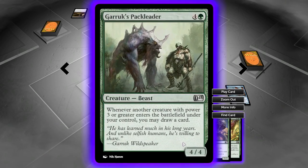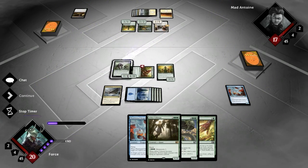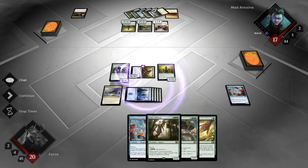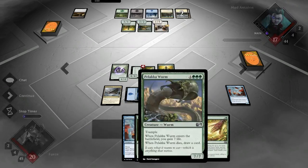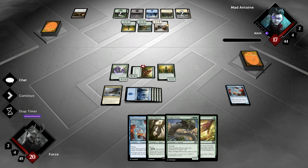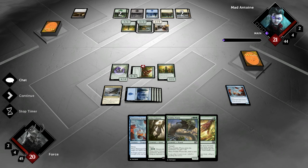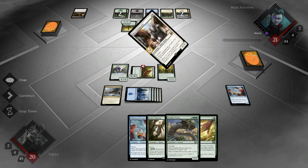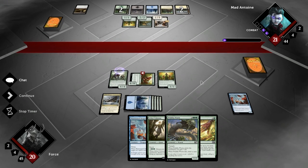As you can see — 5-5, 6-6, 7-7 — lots of creatures with power 3 or greater, which means I'll be drawing lots of cards. I'm going to need to offset all this life gain that this guy has. With the Gladeheart and the Cultivate, he gained so much life. I've been doing damage to him, but he's still at 21. It is insane.